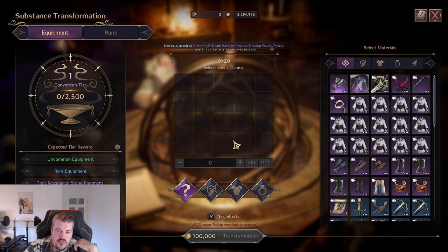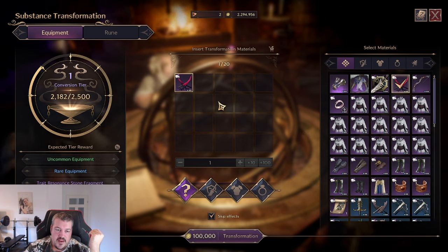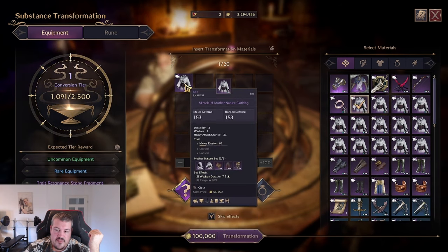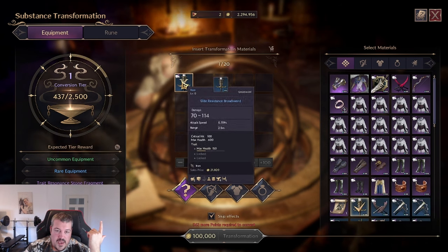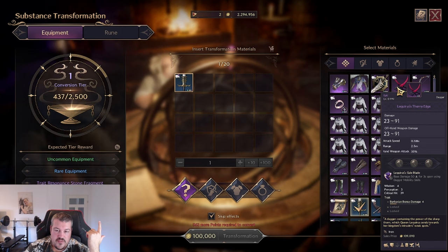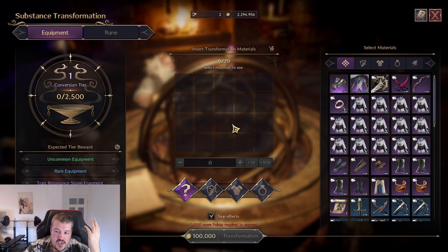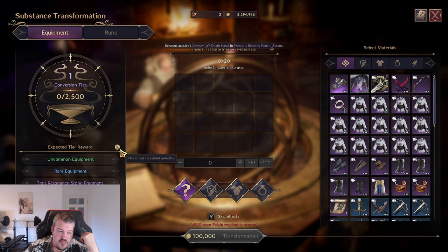The substance transformation system is basically a way to gamble off loot that you don't need into something new. You have those 20 slots, and every piece of gear you don't need you put in there. Different gear gives different points — a weapon gives 2000, an armor piece gives 1000, and lower-rarity items give less. A blue weapon is only 400 compared to 2000 for a purple weapon. Your goal is to use the 20 spaces efficiently to get rid of bad gear and make more space in your inventory.